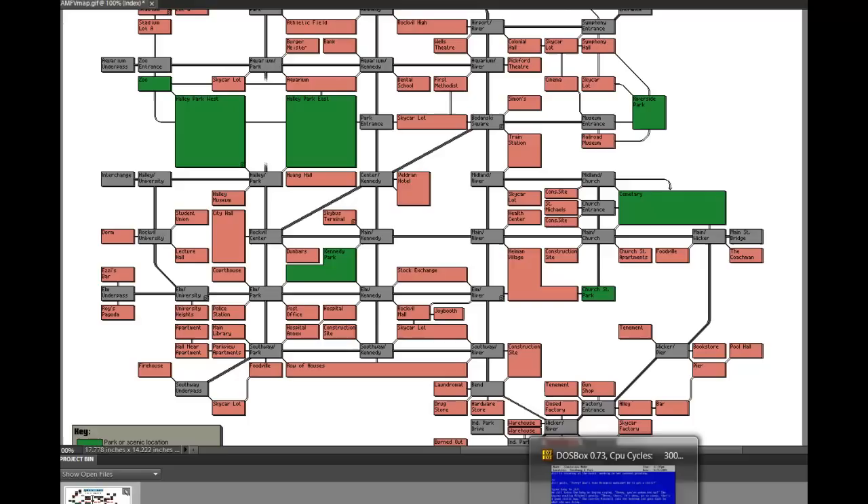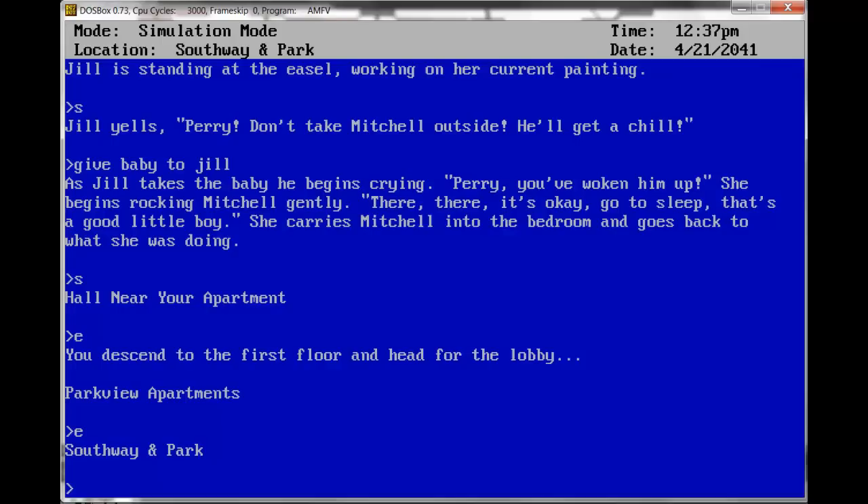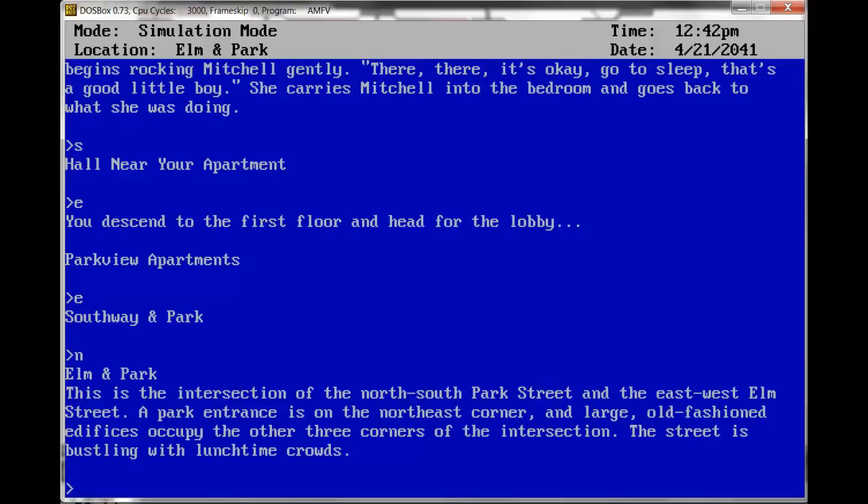North once, west twice. North Elman Park. This is the intersection of the north-south Park Street and the east-west Elm Street. A park entrance is on the northeast corner, and large old-fashioned edifices occupy the other three corners of the intersection. The street is bustling with lunchtime crowds.